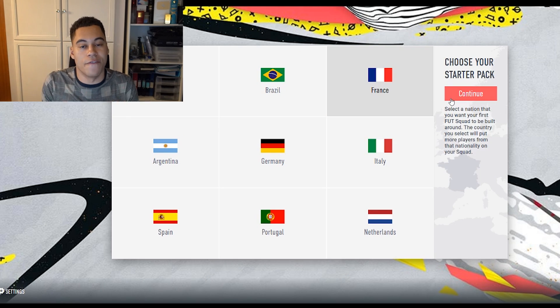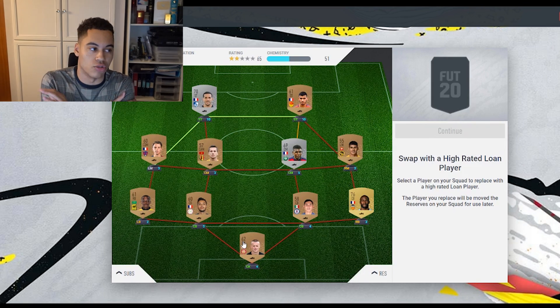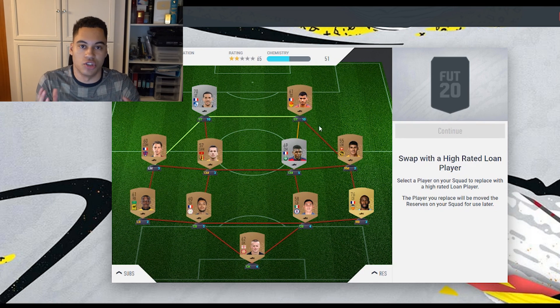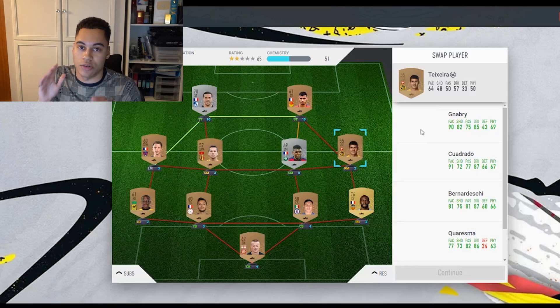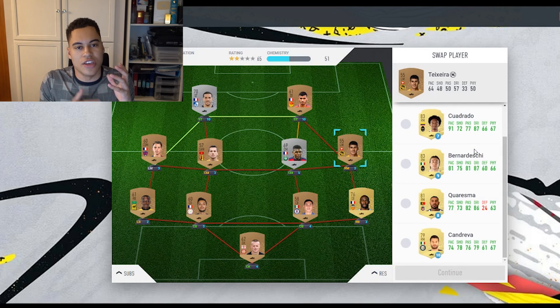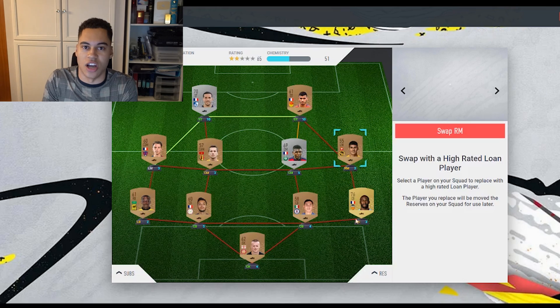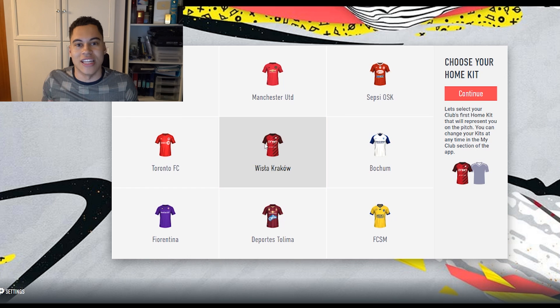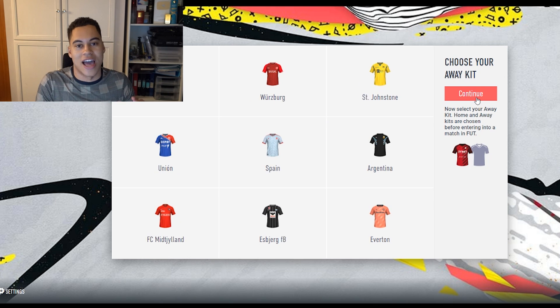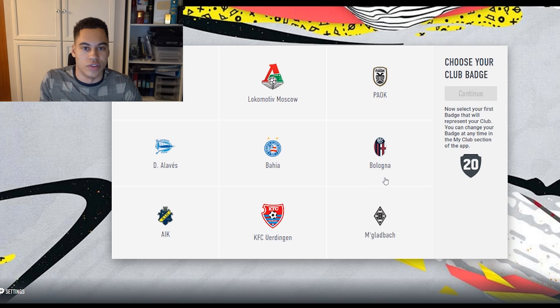Starting off is pretty straightforward - you just make your club, pick your starter pack, open up your pack, and then swap a player out for your loan card. I decided to go French for my starter pack nation because usually there's some nicer French players, and I usually go for a French team at the start with some non-rares because there's a lot of decent French players in the game.